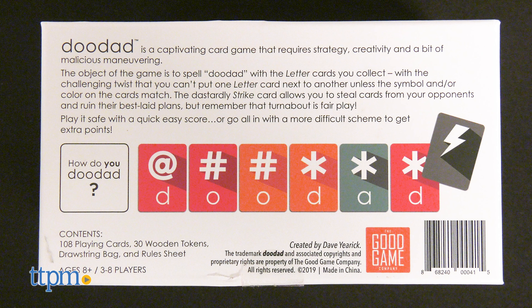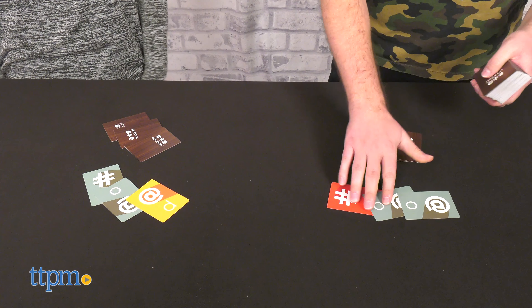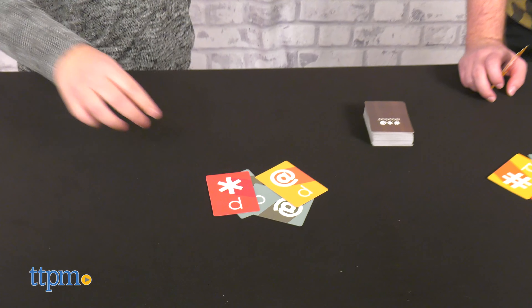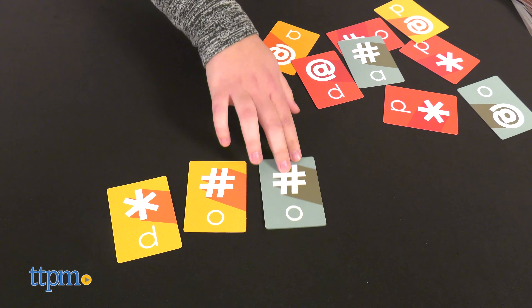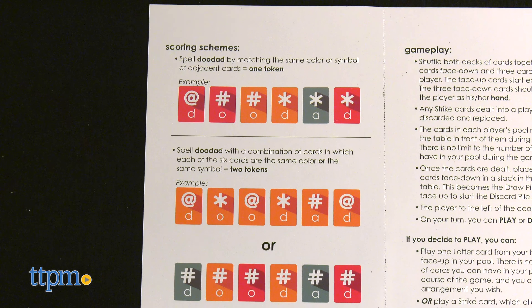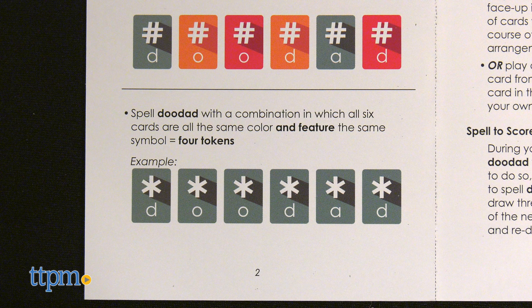First up we have Doodad. The object of the game is to earn points by spelling out the word Doodad using the available cards. Players start out with three cards in their hand and three in their pool. Each round you can either play or draw. Playing means placing a card from your hand into your pool. There's no limit to how many cards you can have in your pool, but they need to be face up, meaning your opponents can see what you have.